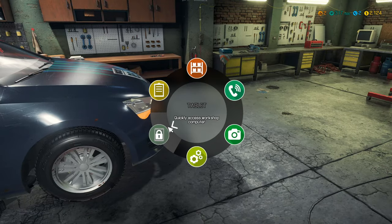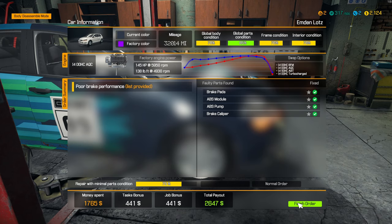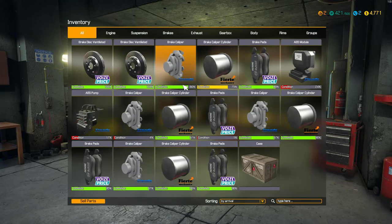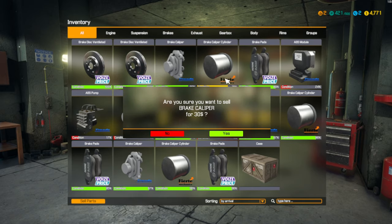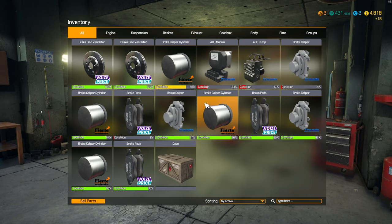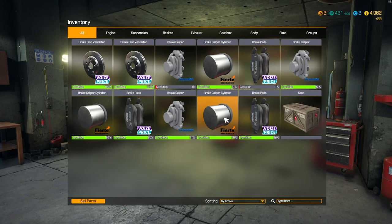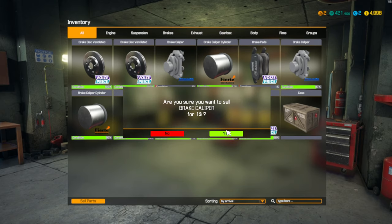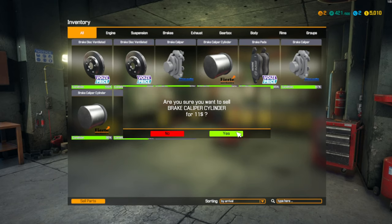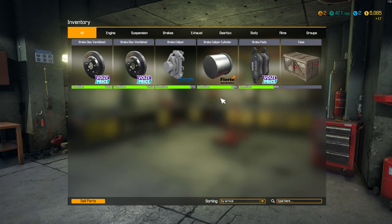Let's take a look at our checklist. Looks good. And let's take a look at our inventory, get rid of some of the stuff that we don't need. That's nice — quite a bit of money out of those ABS parts. Well, those were pretty bad.